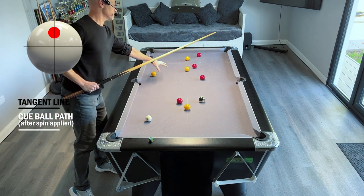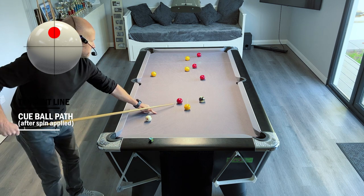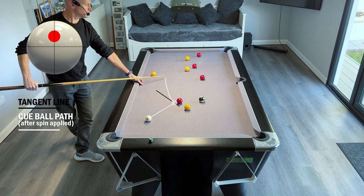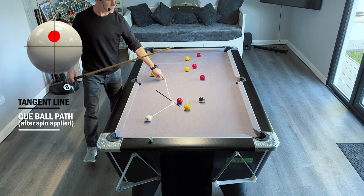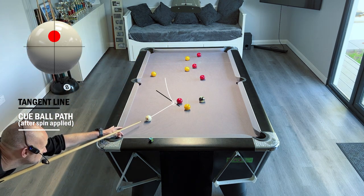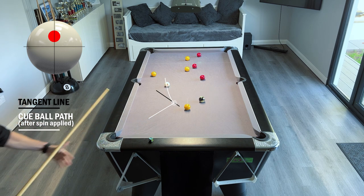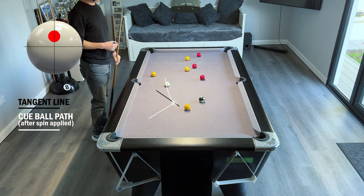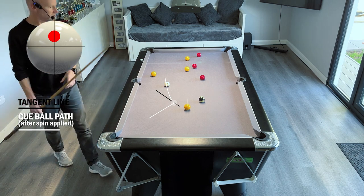So now that means we're nicely just below the red, so we can play the red to the middle and then be traveling in this direction for these balls. The tangent line is this way - travel forward from that, don't want to go too high, we don't want to be dead straight on that. And again here - not traveled far enough, so again that's a misjudgment of pace.